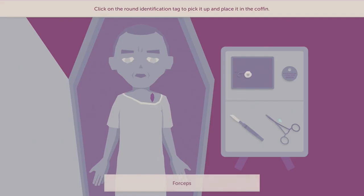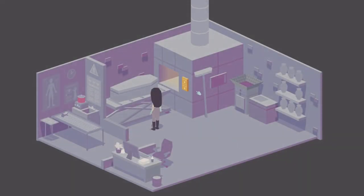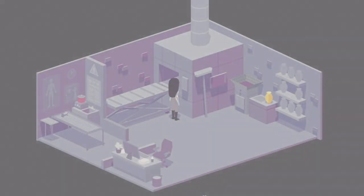That's not where your heart is, but okay. You can see the pacemaker — click on the forceps to click and drag the pacemaker out. Then click on the round identification tag and place it inside the coffin. Done! Mr. Raise is set to be cremated. Easy peasy — turn on the machine. There he goes, bye Mr. Raise. That's Reaper's real name, right, from Overwatch?